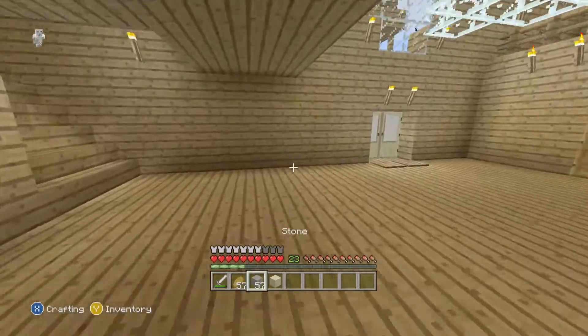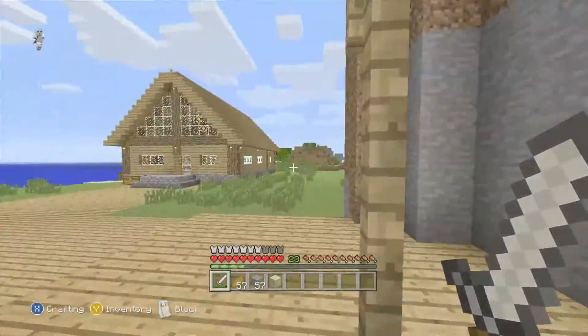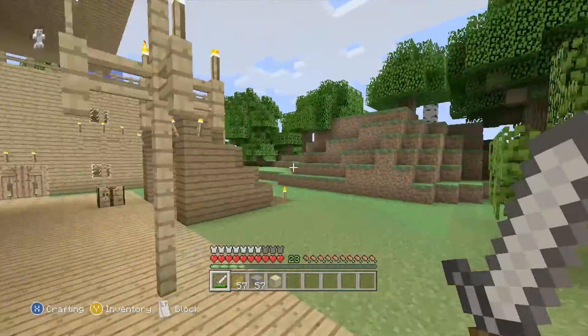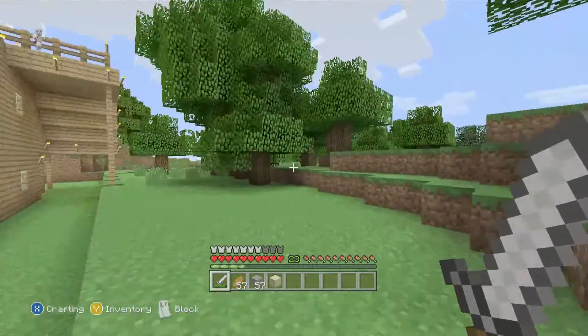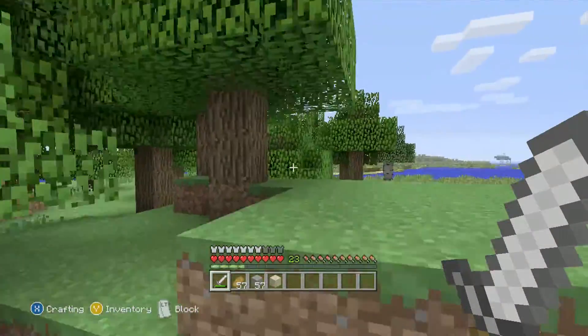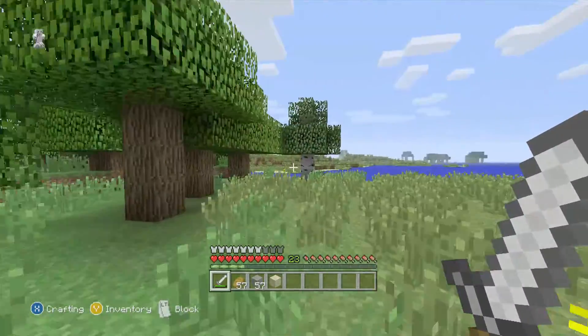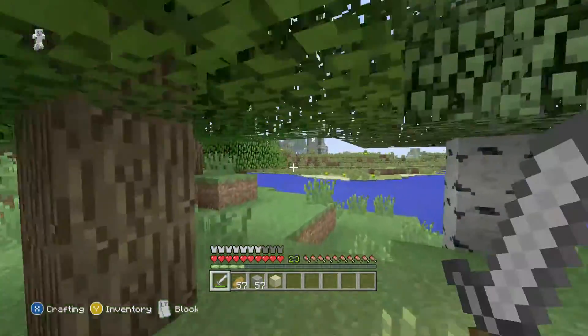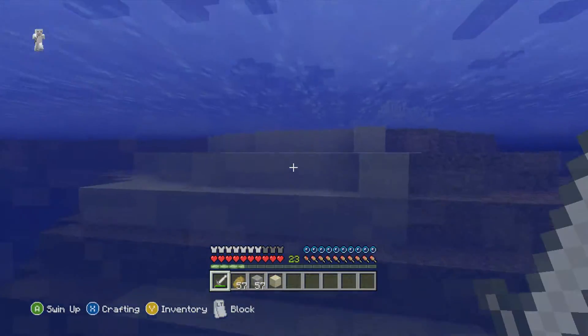I'm going to have to go find one, so let's go on an adventure. The nearest desert I think is on the other side of the big jungle, so I don't want to go all the way over there but I think I might have to. I'm going to skip ahead in the video to when I get a cactus.